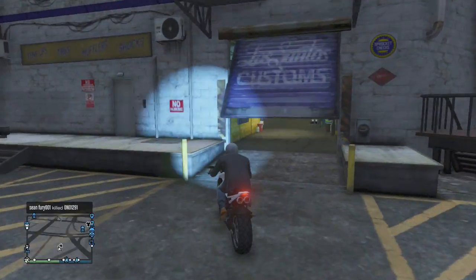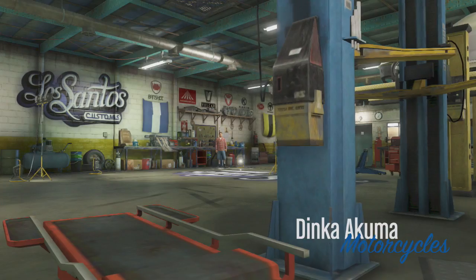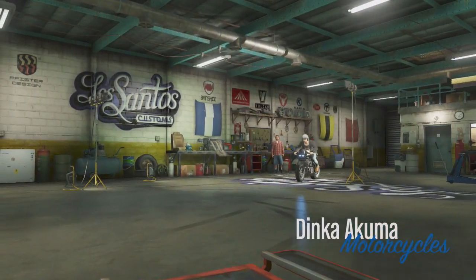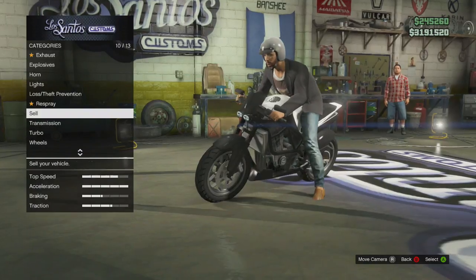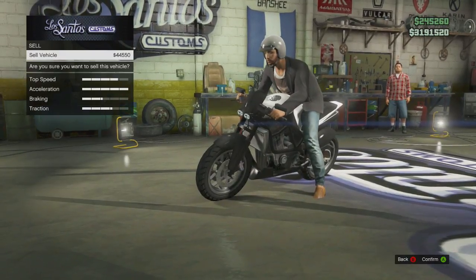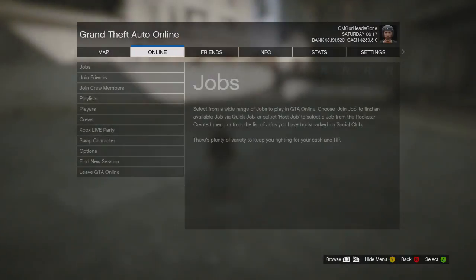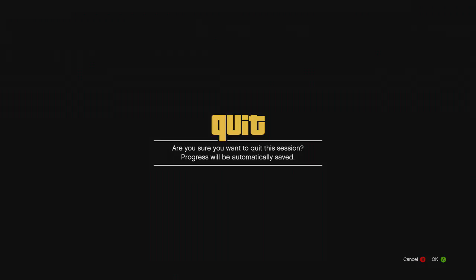The next thing I check out is whether the money glitch is still working. I bring my Akuma to sell it and I'm going to do the regular character swap glitch, but I don't actually do it because this has also been patched. As soon as I go to sell it, it kicks me right out of Los Santos Customs and you can't do the glitch anymore.